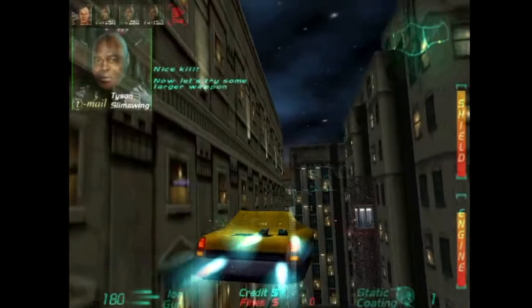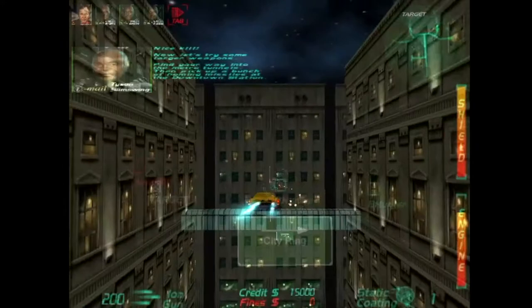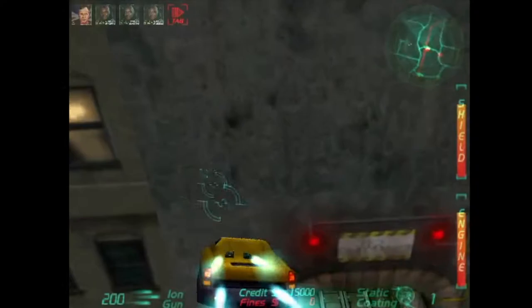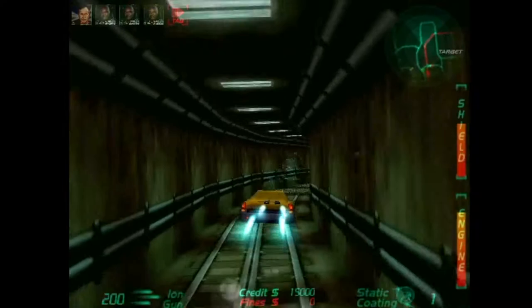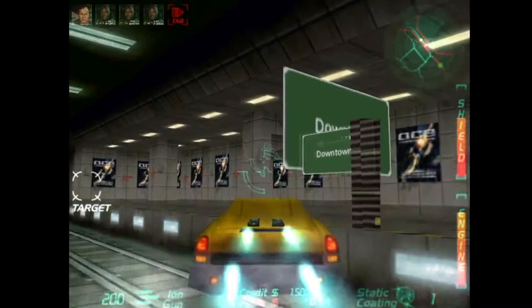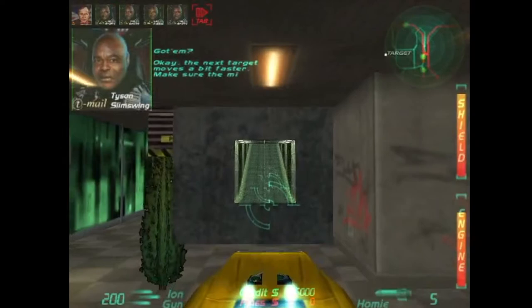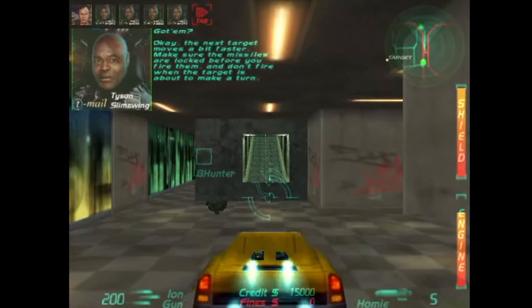Nice kill! Now let's try some larger weapons. Find your way into the metro tunnels and pick up a bunch of homing missiles at the downtown station. Got him? Okay, the next target moves a bit faster — make sure your missiles are locked before you fire them, and don't fire when the target is about to make a turn.